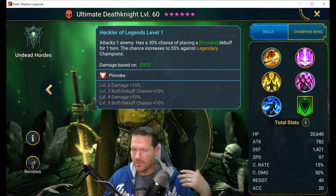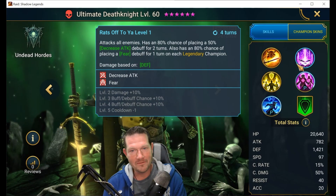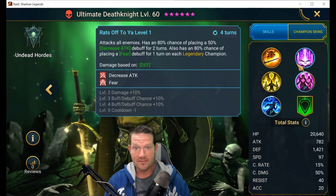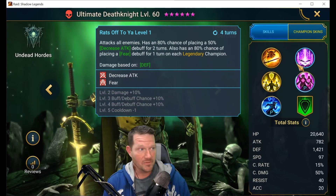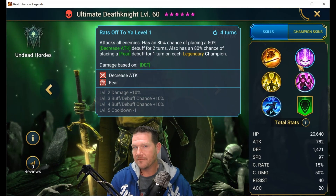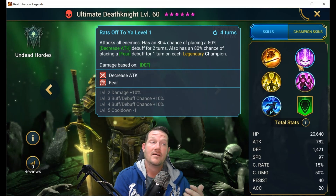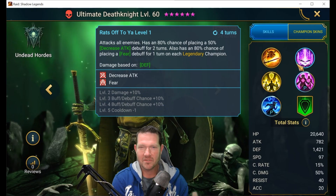It's something that can control a nuker, keep them off the rest of your team. A2 — this is kind of cool. They worked really hard to make this a fun champion. He attacks all enemies — that's good. He has a guaranteed chance to decrease attack, which is amazingly solid for anywhere you are progressing in this game, or slotting him in as your decrease attack champion. It also has a 100% chance to fear legendary champions.